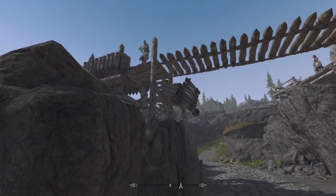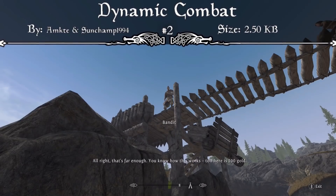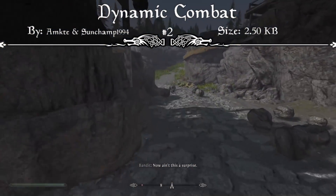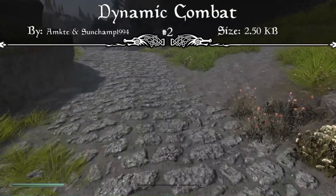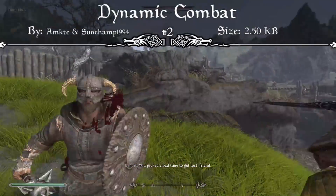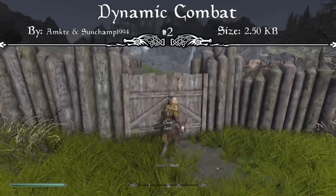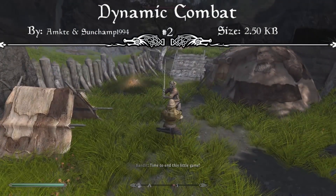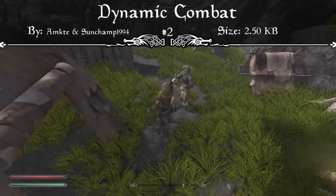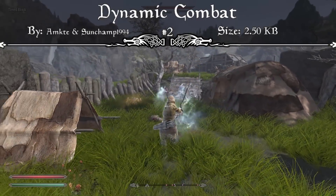Coming in at our number 2 spot we have a mod that pairs perfectly with MofuMofu's combat animations — it's the Dynamic Combat mod. This mod improves melee weapons by enabling extra attacks and creating a faster way to trigger them. It enables sprint power attacks with one-handed and two-handed axes and great swords depending on which weapon you're using. It also makes it possible to trigger these attacks without sprinting by using the sheath key, and you can perform any of these attacks while moving in any direction as long as you're not standing still. It enables the previously disabled three-slash attack for great swords, and it's a simple ESP file so it shouldn't conflict with any other mods.